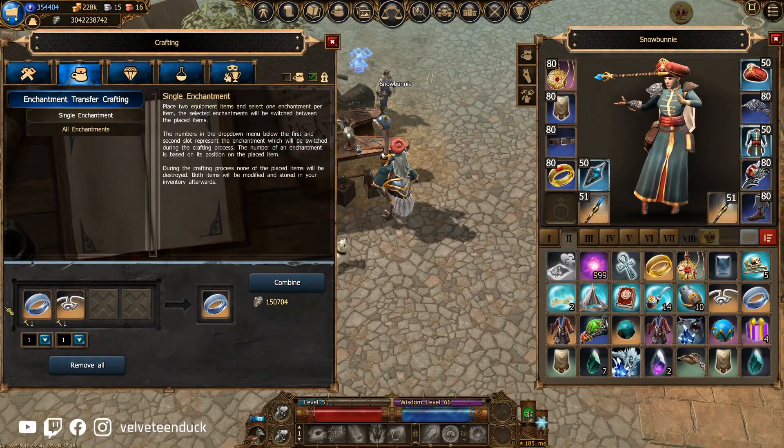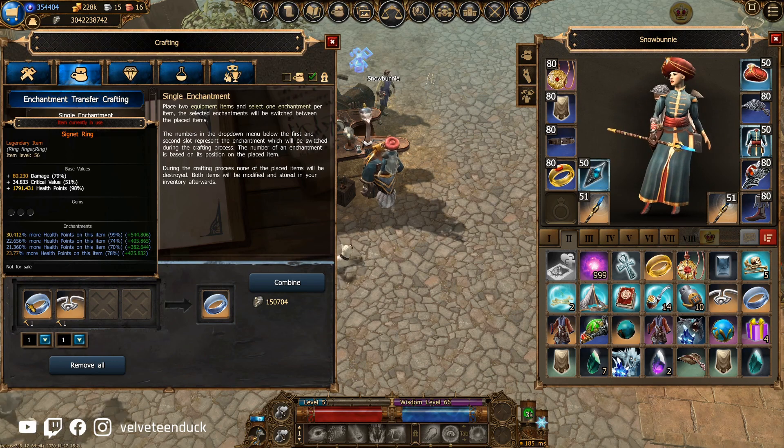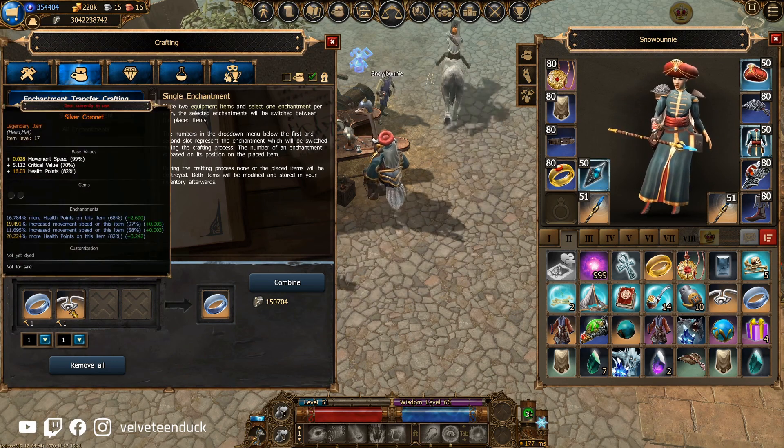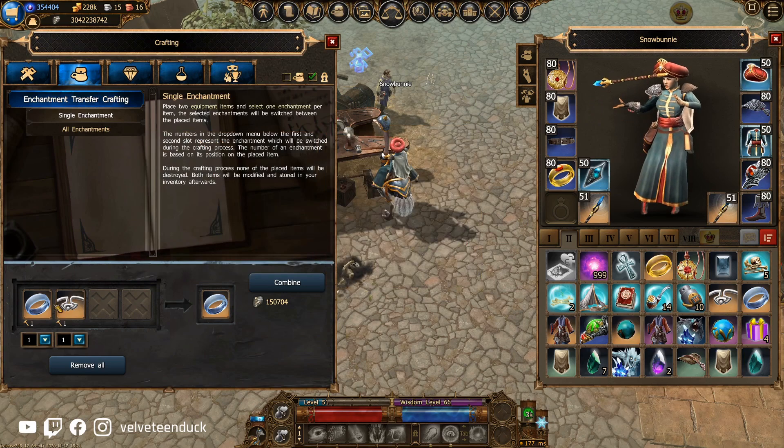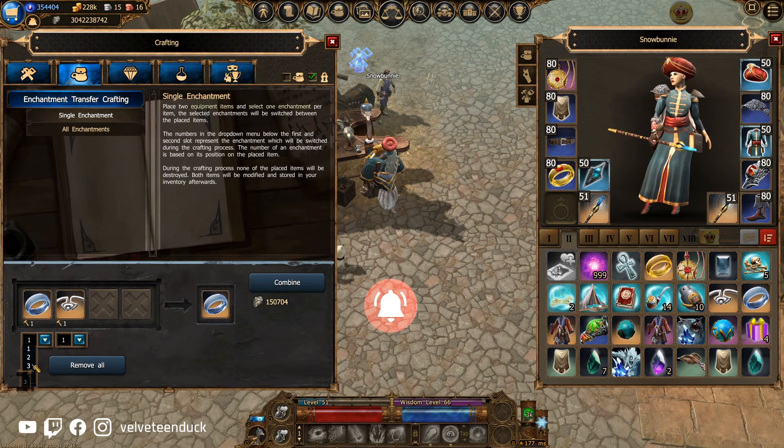Hello everyone, and welcome to the third and final part of the Equipment Crafting series: Enchantment Transfer Crafting. If you haven't already, I would encourage you to check out the first two parts — links in the description below. As always, if this guide has helped you out, leave a like and subscribe.